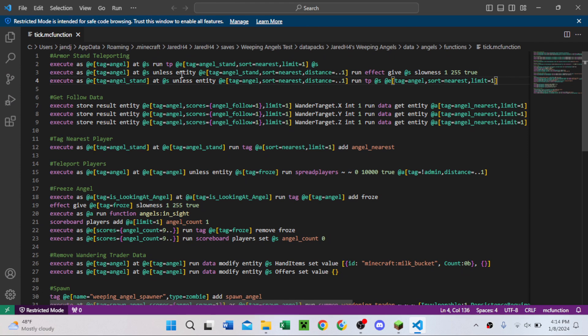So what it does is: if the angel — which is the tag for the wandering trader — doesn't have an armor stand next to it, it gives itself slowness so it can no longer move. And if the armor stand doesn't have the wandering trader near it, it will teleport itself to the nearest armor stand. I don't know why this works, but it does work, and I'm not gonna question it.